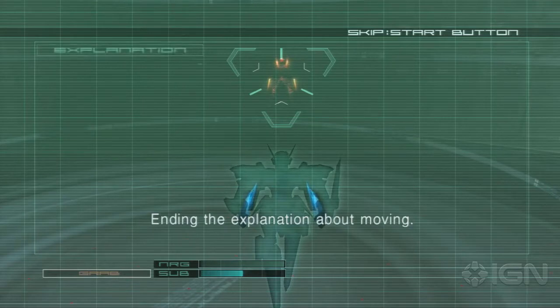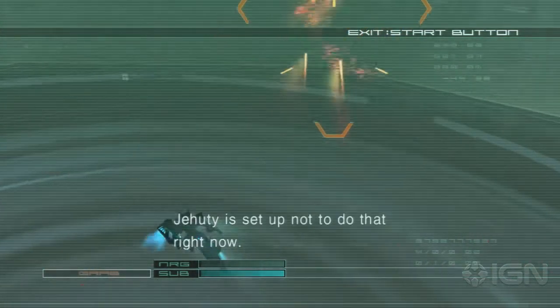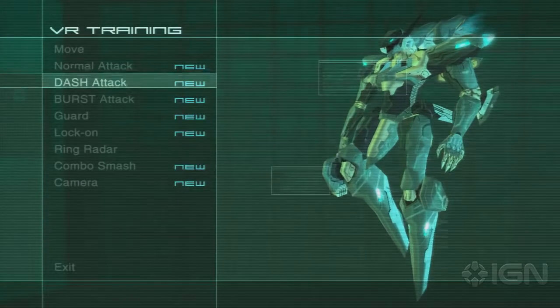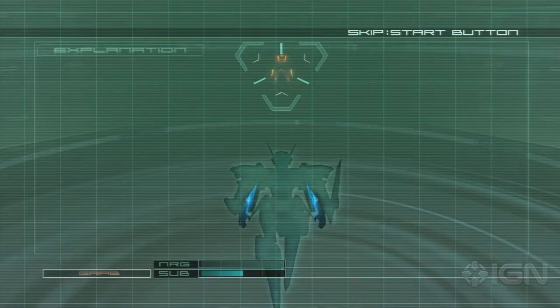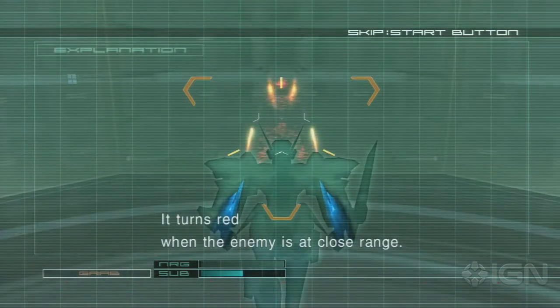Ending the explanation about moving. I will explain about normal attack. When the enemy is at long distance range, the lock-on marker turns green. It turns red when the enemy is at close range.